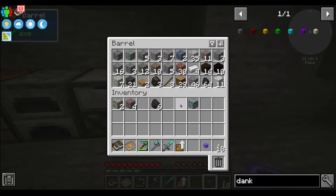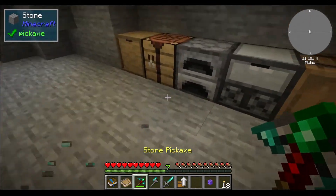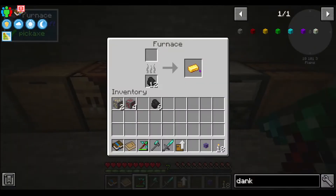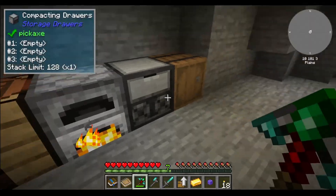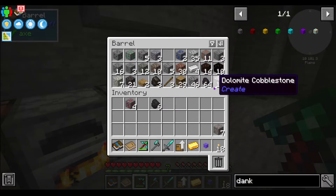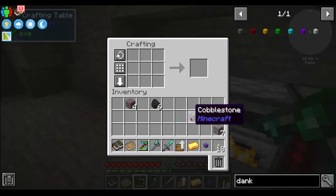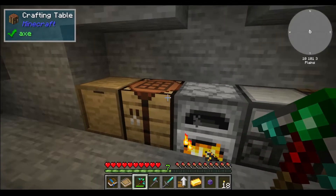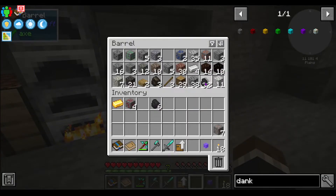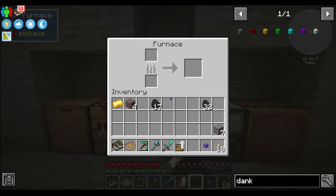We've got that diamond. Once that's done, I'm going to make a second furnace — that'll make things a little easier. And then I will split the tiny coal between them.